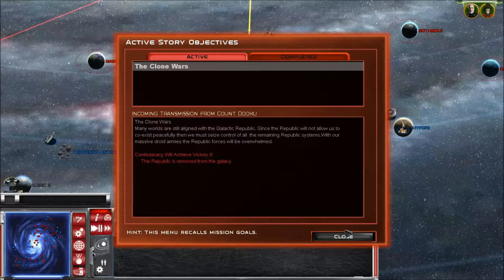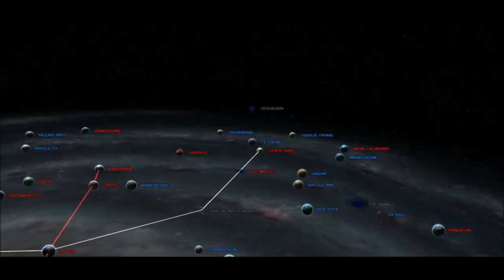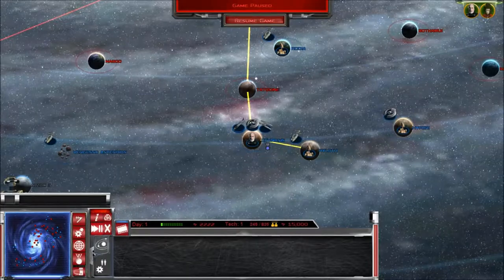Incoming transmission: many worlds are still aligned with the Galactic Republic. Since the Republic will not allow us to coexist peacefully, we must seize control of all remaining Republic systems with our massive droid armies. The Republic forces will be overwhelmed.